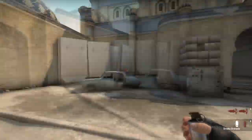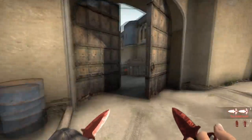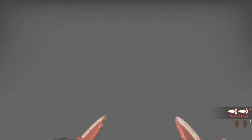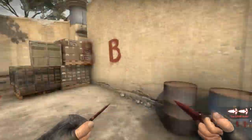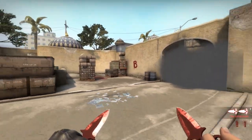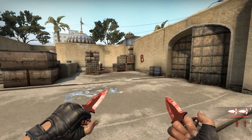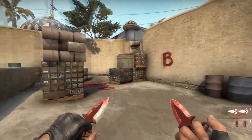Why do you throw it like this? The reason is they can still boost up, but normally if you play solo you can look over the smoke if it lands a little bit further. So if you throw it like that — there you go — it's harder to see over it. You can jump and spam, but if you walk close towards the smoke they will not be able to see you. That's the third smoke.